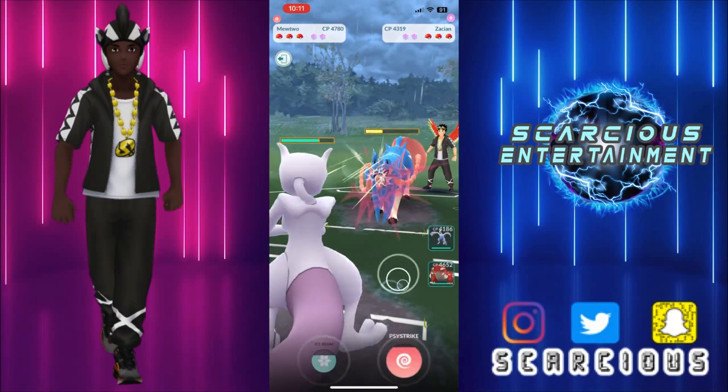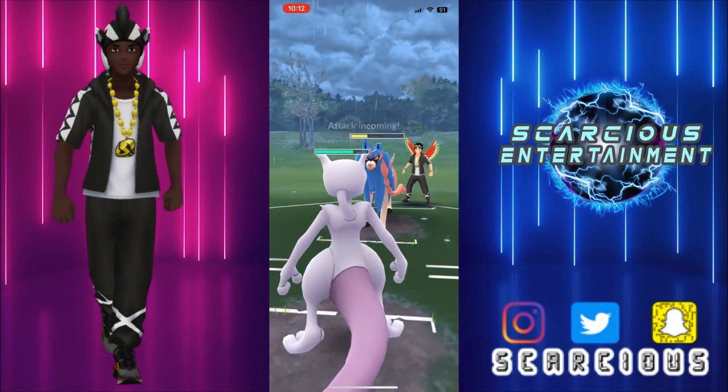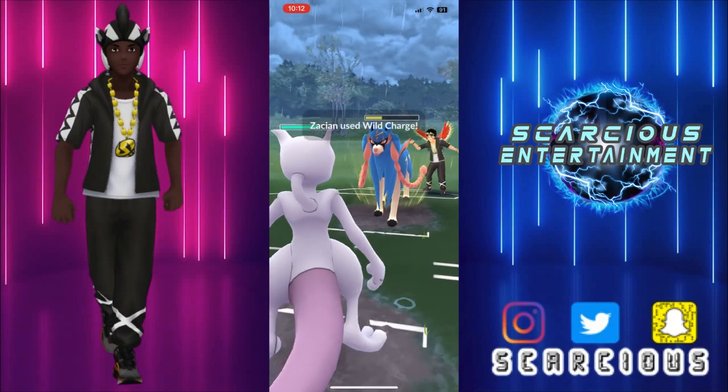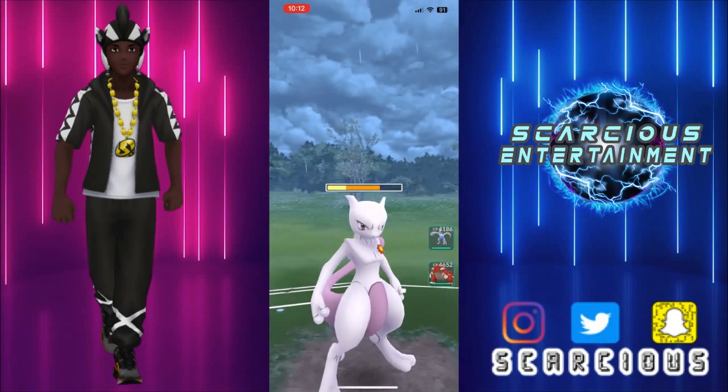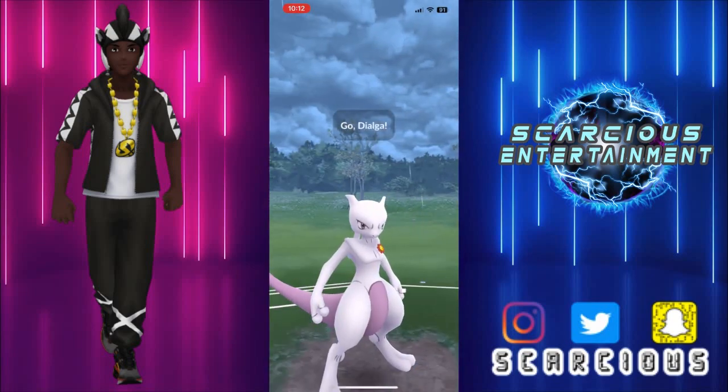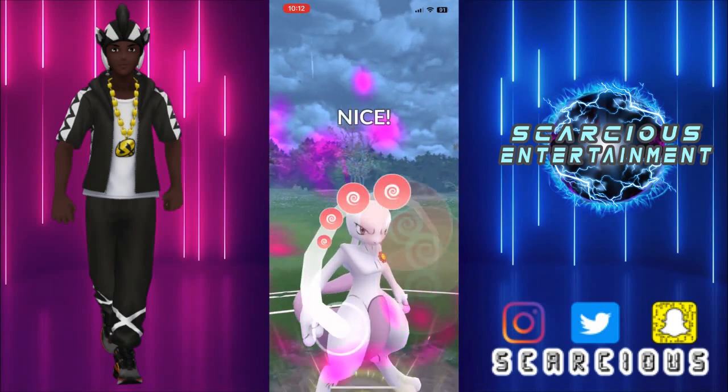They're sticking around, sticking around, now they're offloading their energy. What's it gonna be? It's the Wild Charge — are they offloading the second or dipping out? Yeah they dip out and catch the Psystrike on Dialga.